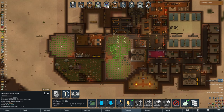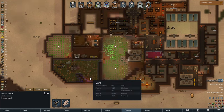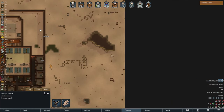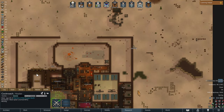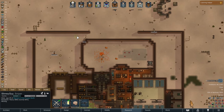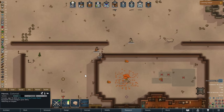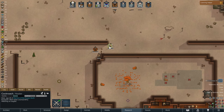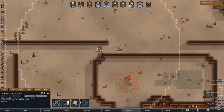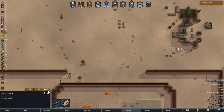Edgar is currently getting some health back. We have some injuries we're looking at. We have a polar bear hunting, so we're going to get Havoc on board, get a slimy guy on board, and get Havoc to take the shot.